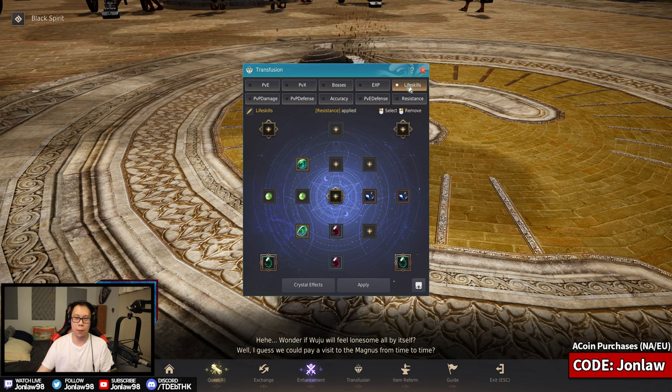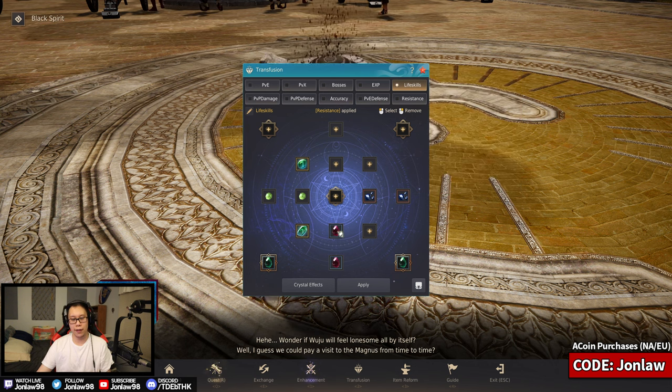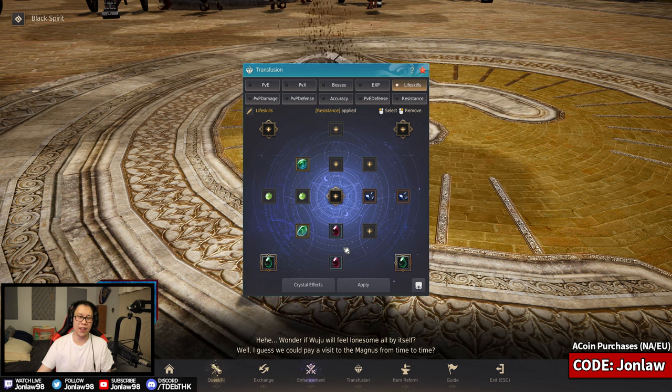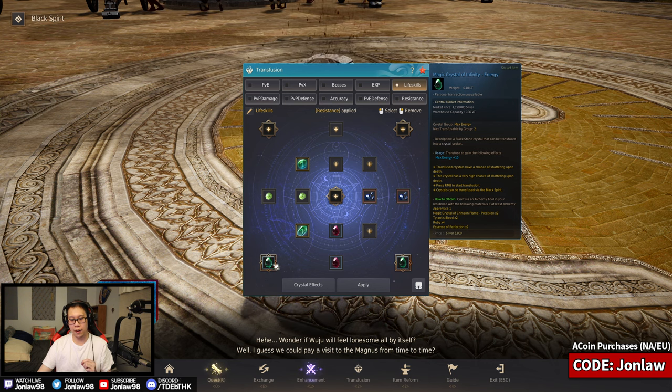For life skills, this is more of a work in progress because I'm still figuring out what I want. Right now I'm working on gathering but I know I'll move on to something else. The relevant crystals — aside from mastery and XP crystals from Morning Light — that I think are important for gatherers: number one is durability resistance. Whether your gathering tool is branded or not, this lets you gather longer. Ten times two equals 20 durability resistance, and with a tent these days it's less critical but still nice.